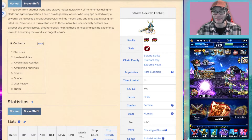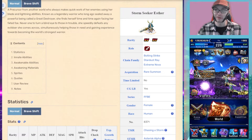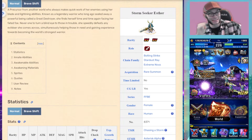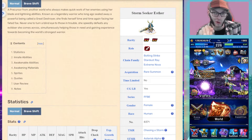The big question everyone's asking this week is: is Esther any good? Is Stormseeker Esther worth pulling for? Let's take a look at her banner — the pity is basically 60,000 lapis, which is really, really high. So basically you're rolling dice to get her. Is she worth it?